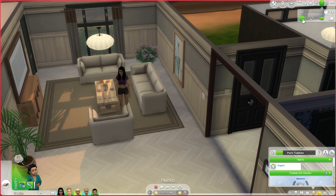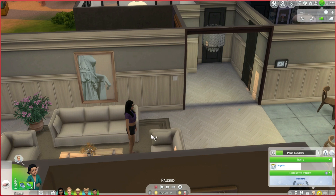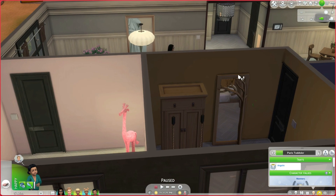If you want to download it, you're going to have to do the CC button in the gallery, and you'll need to have the items if you want this exact house. But I'll make sure that I put in a potty chair for Paris and then the garbage obviously.